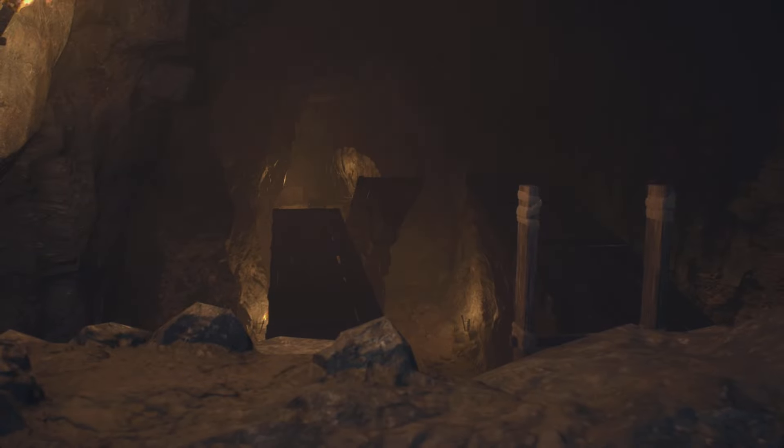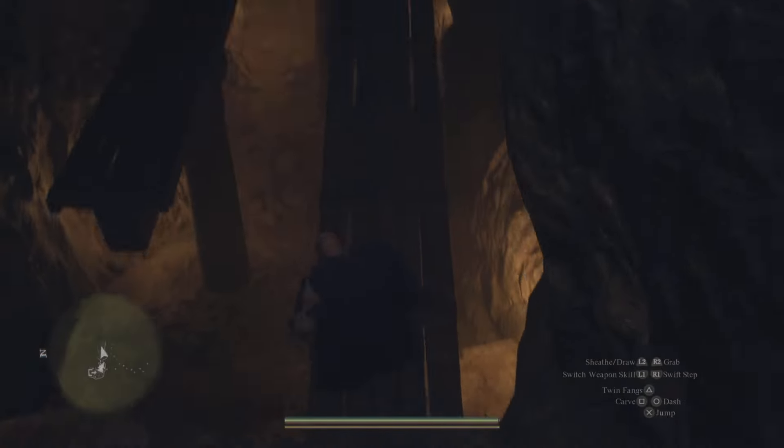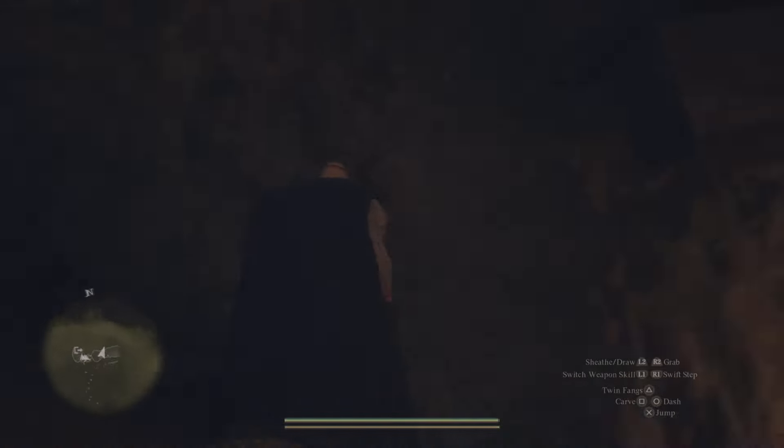But we're not done — there is another ultimate ability that we can get as well. Just to the right of this will be a ladder that you can take down. Over here there is going to be a trial that you need to get through. To complete this trial you just need to get to the other side of the area, and it can be a little bit challenging.